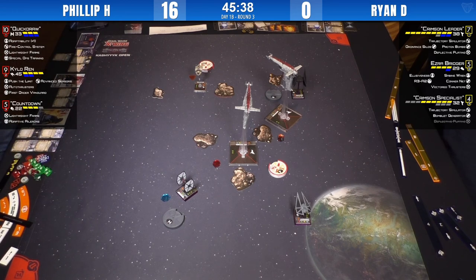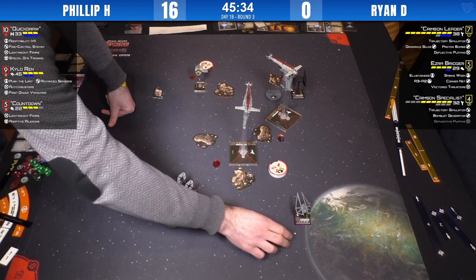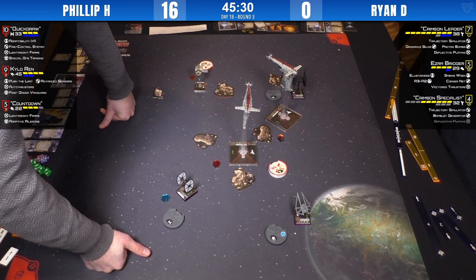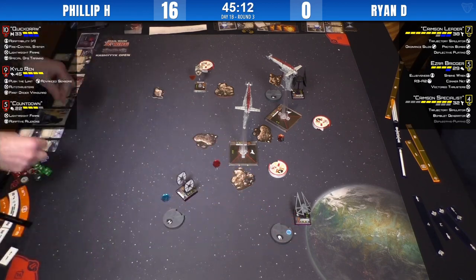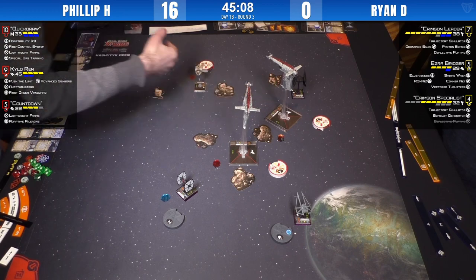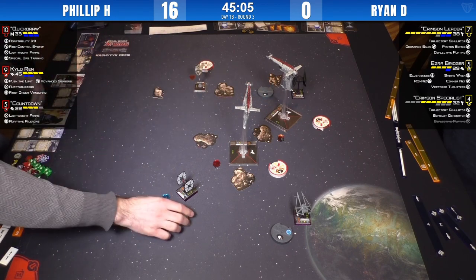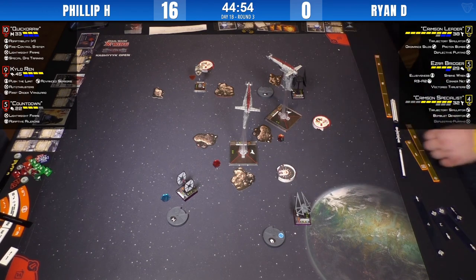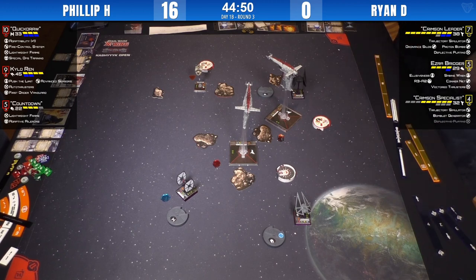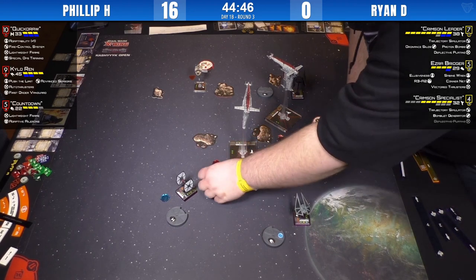Quickdraw probably does a two-left. She could do a two-right but she won't fit there. Time to take a few shots with that back arc and work back around. As far as Philip needs to be concerned, Quickdraw can let that bomber shoot at her rear arc for days. How does Countdown get out? He's got to worry that Crimson Leader can drop a proton bomb on him after he moves — so much to consider flying against these bombers.